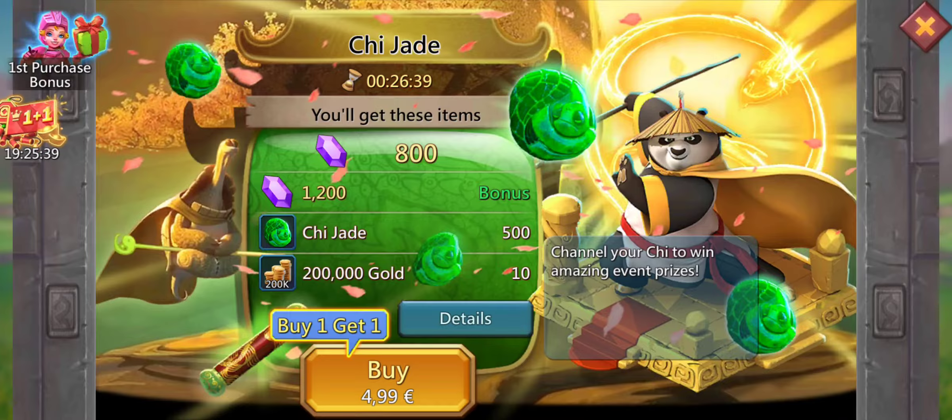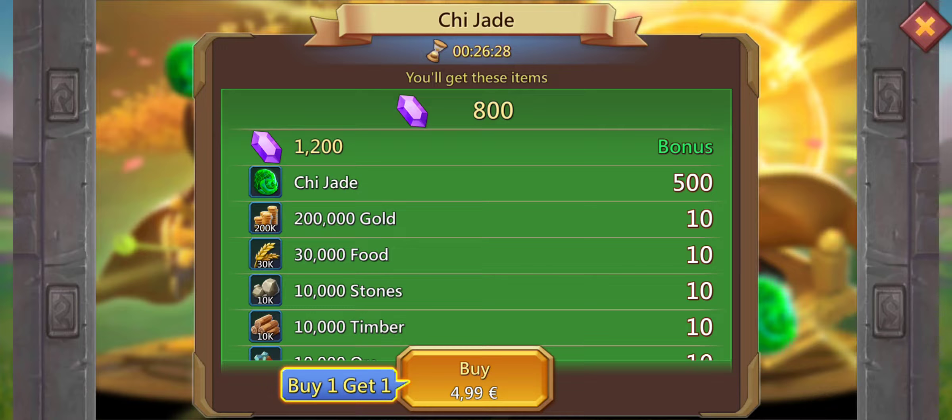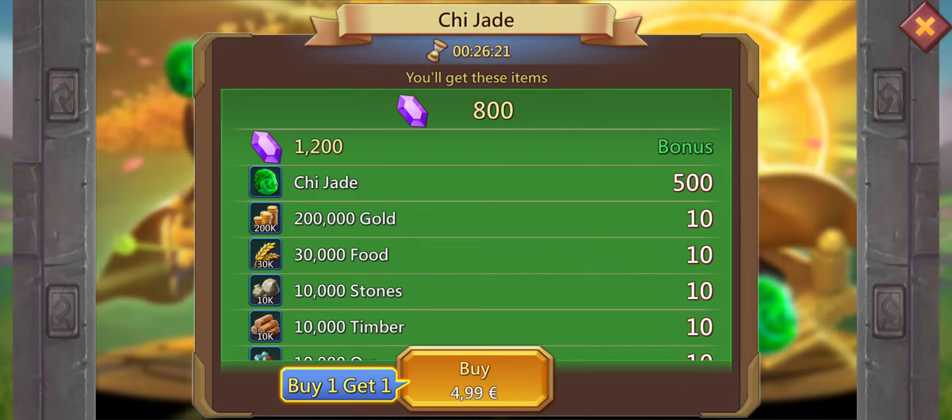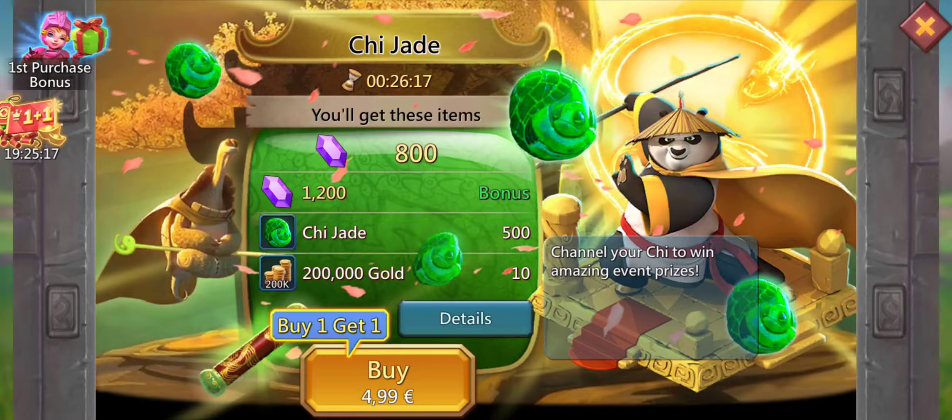As you can see, there's already a pack where you can buy Qi Jade in the shop. It costs 5 euros or 5 dollars depending on where you are, and you will get 500 Qi Jade, which is basically the most important thing. Some resources and a green bonus for your guild. Also 2,000 gems, but I think that's not the main point. The main point is Qi Jade.